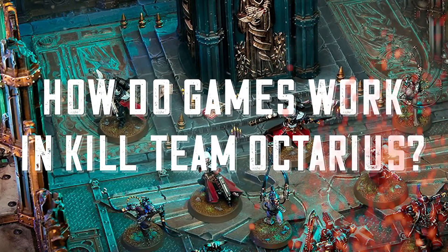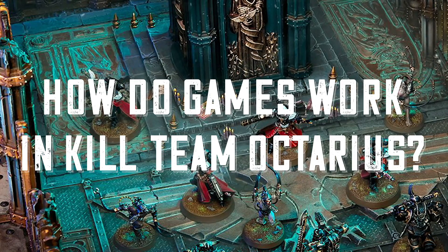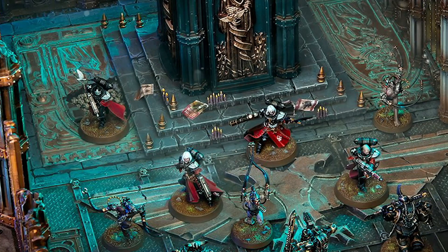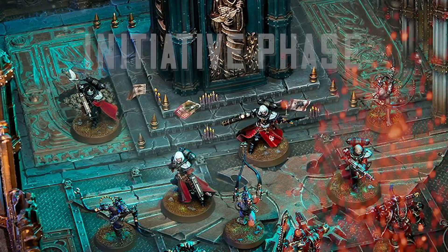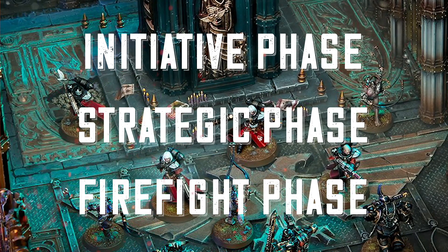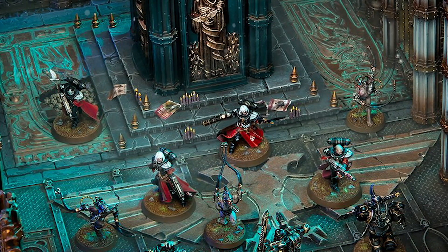Hey there, it's Russ from GFN Gaming. We had a recent article about how the game would actually work in terms of turns, so I just thought we'd have a look at it now. Similar to what people were expecting, and similar to Warcry, the game of Kill Team is now split into three phases: the initiative phase, the strategic phase, and the firefight phase. Each game will last only four turns, or turning points.